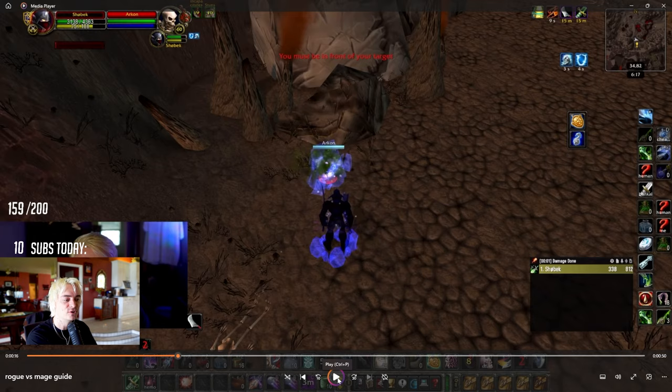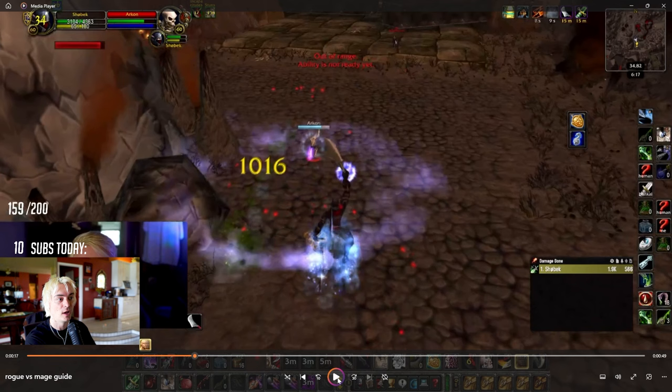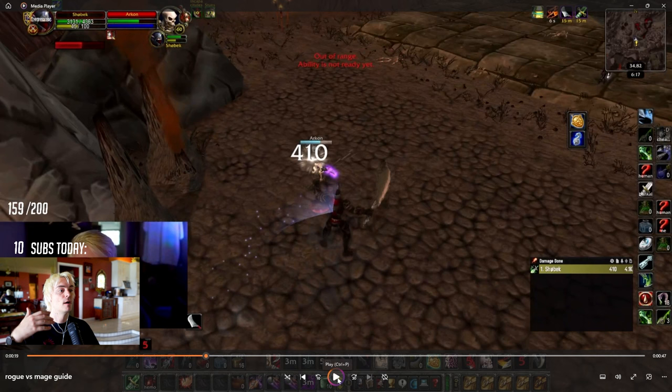He blocks early thinking I was going to cold blood eviscerate, so I get my cold blood in and use my vanish on the nova — nova is what creates that distance. I got big damage in on him, canceled out the nova so I can stay on top. I still have sprint up from the start, so I'm able to stay on him and keep pumping damage before his blink comes back up.